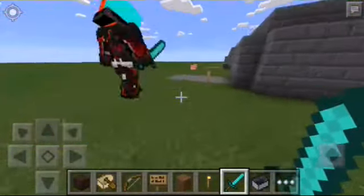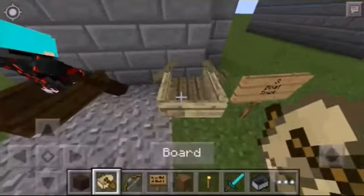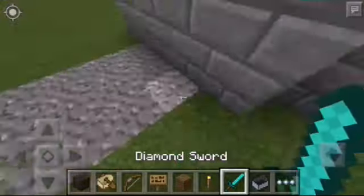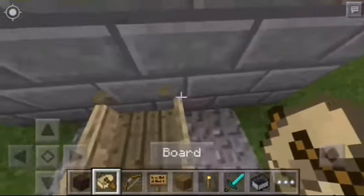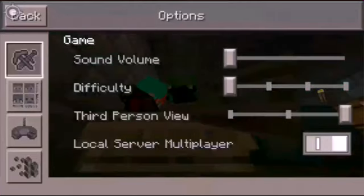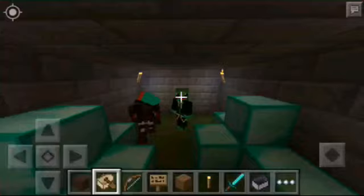So the next one is the boat trick. You just need to know that a boat can get inside. So let me fix this again. You just need to push this and drag, and yeah, you're in. It's a good trick.